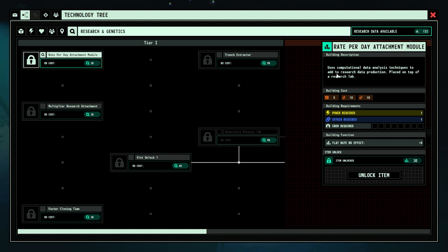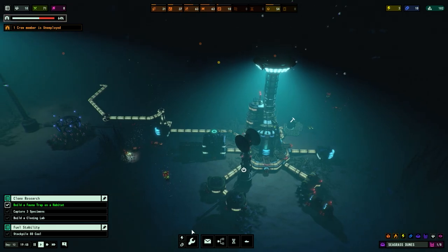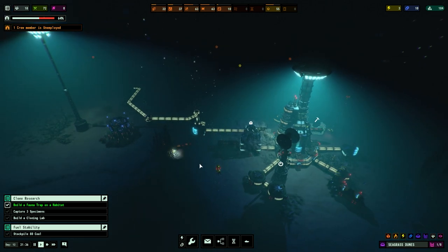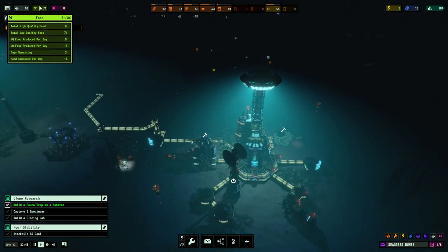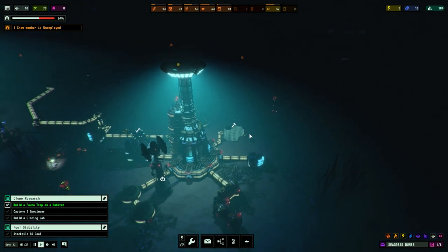The day rate attachment uses computational data analysis techniques to aid research data production. There's also a calculator directory available to multiply research data production points - but you can only place it on top of the research centre, so I wonder if you can only place one type on top. Either way we're going to get the day rate attachment - maximizing what we have rather than just casting the net wide. Coal is definitely going up, food is fine.